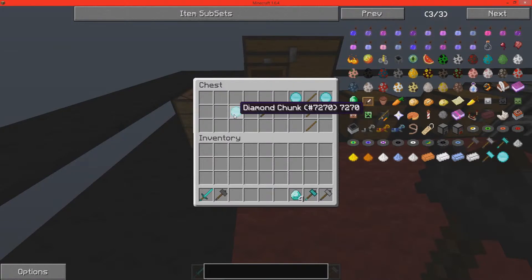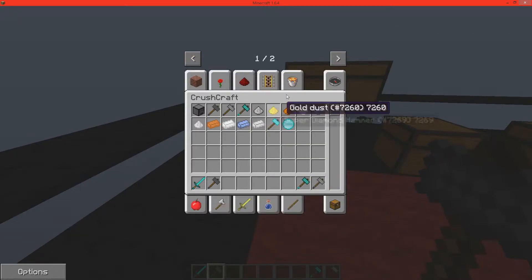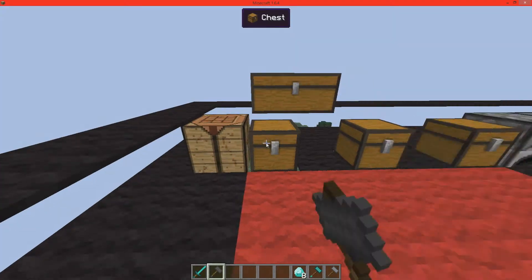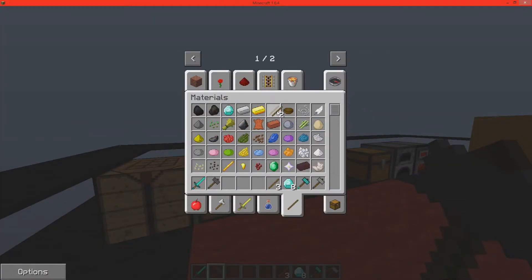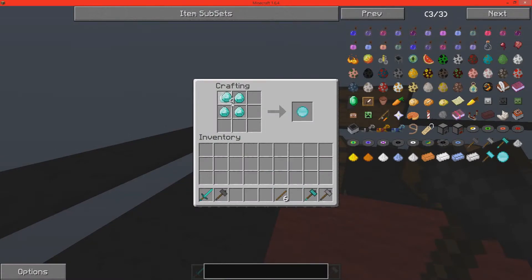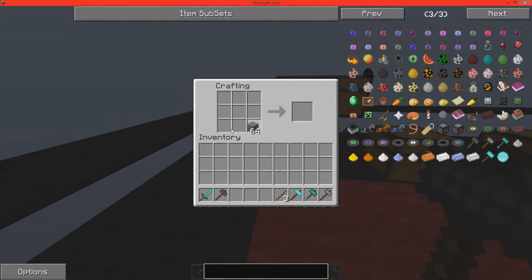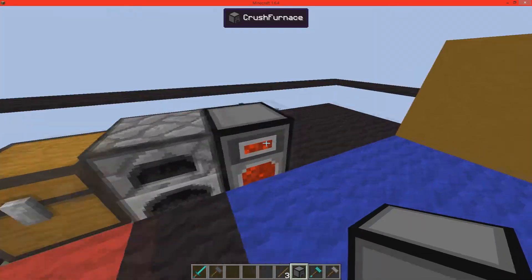And we'll craft the diamond chunk — I need more of these. Let's grab some diamonds. So we'll create one diamond chunk, add two diamond chunks, and we get the super diamond pickaxe. Let's create the regular furnace first, put the furnace in the middle, and the super diamond pickaxe in the middle, then cobblestone all the way around.